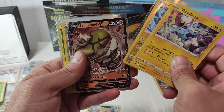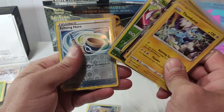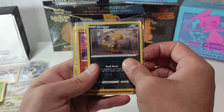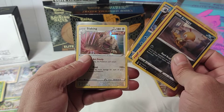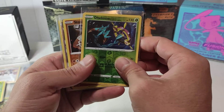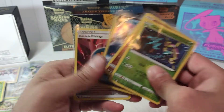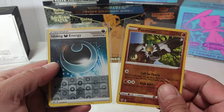Thunder, Acerola, Sandaconda, Taras, Dada Bird, Serena, Echoing Horn, Chrysalia, Scraggy, Tentacruel, Slaking, Delmice, Stonjourner, Empoleon, Inteleon V, Timber, Single Strike Energy — and that's it.